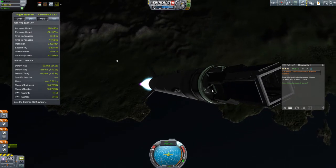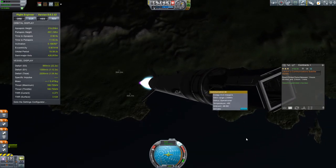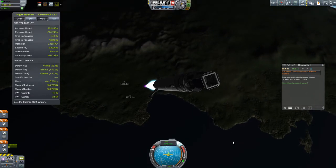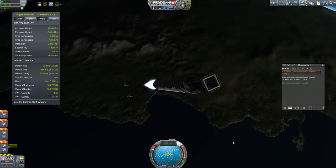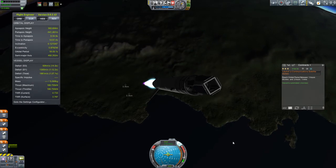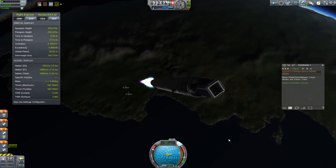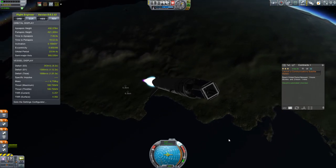Now, you might be wondering why two hours. Well, a two-hour period — first of all, I like two hours, it's a nice number. Kerbin's orbit is six hours, so two hours feels kind of nice rather than just some random time.